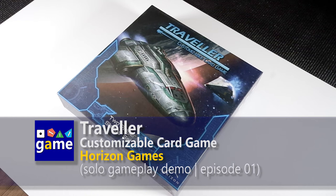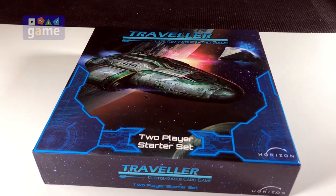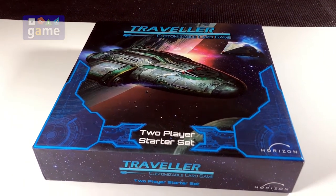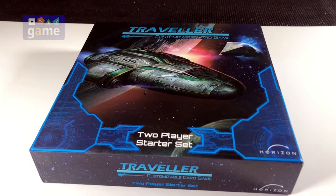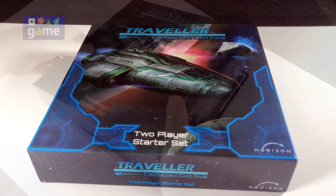Hey, this is Kevin Kitchens with Once Upon a Game, and today we're going to go through a playthrough of Traveler, the customizable card game. This first episode will cover setup and probably the first turn, and then we'll play it through to the completion of the first solo mission. So I'm going to get everything out, explain a little bit about the game, and then get it set up.